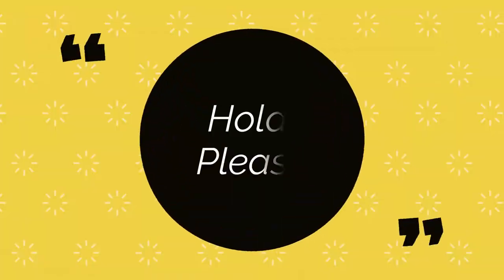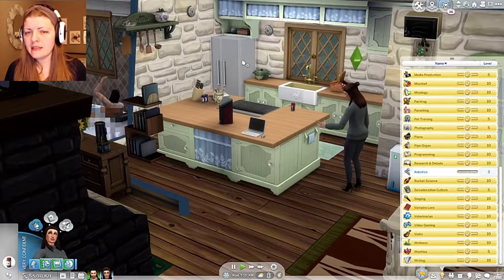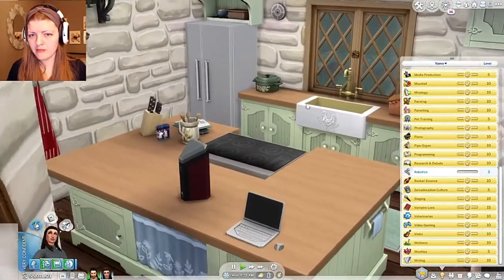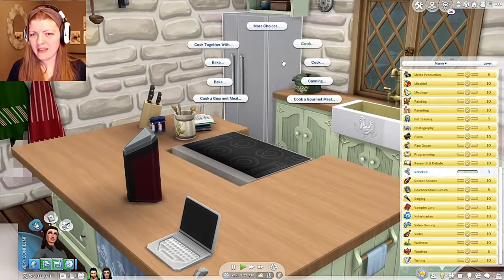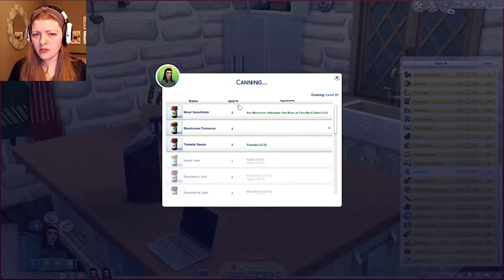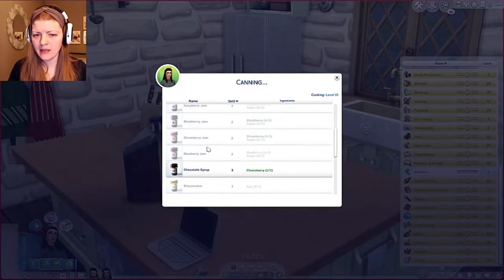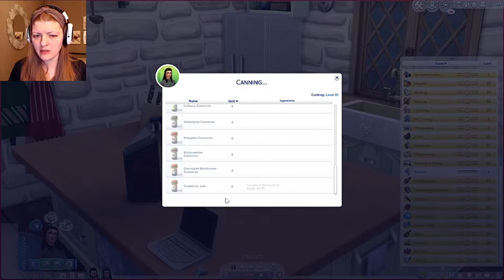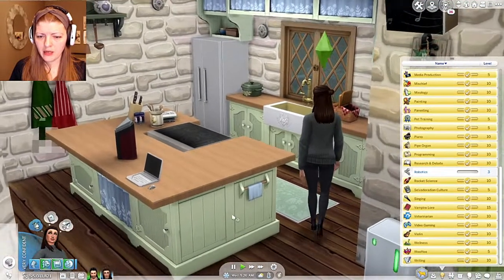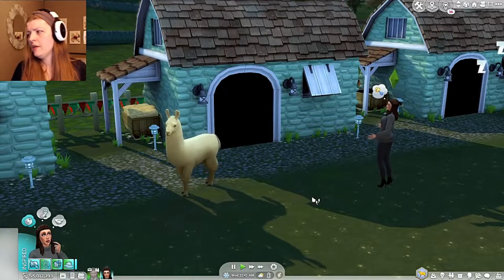Canning is actually a skill — she is cooking at level 10, but canning is its own skill and it looks like it goes to level six. So I'll have her work on that while we're waiting for the animals to get up.